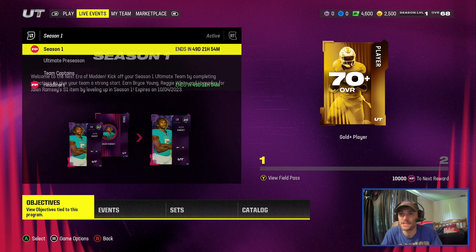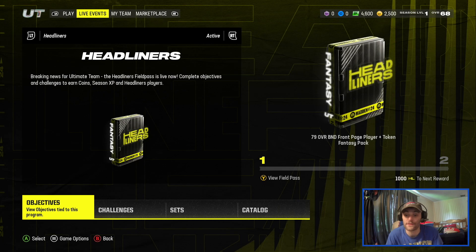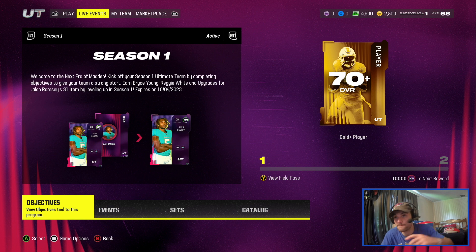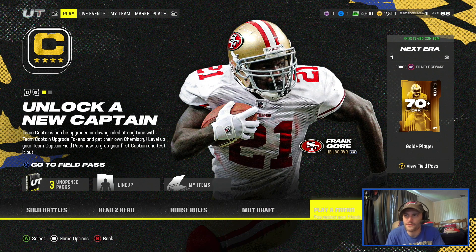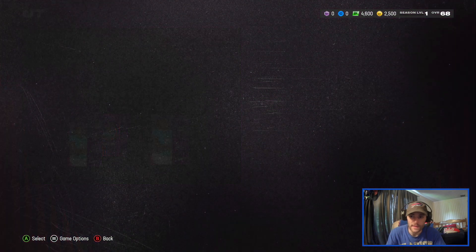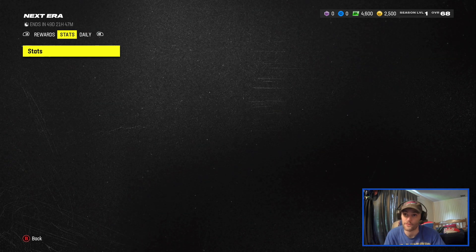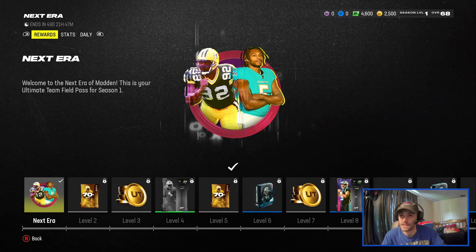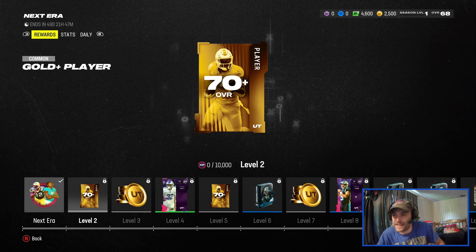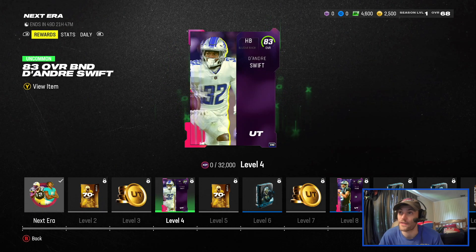So there's Season 1, there's the Ultimate Preseason, Team Captains has a field pass as well, and then there's also Headliners which is going to be the first promo of the year. To get into your field passes it's a little bit confusing — the easiest way I found was to go to live events, then go to objectives, and that's going to load you into how you can earn XP and progress through the field pass. Click over to the rewards and you can see everything. Of course they're all free — you don't have to pay for anything.